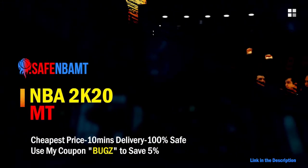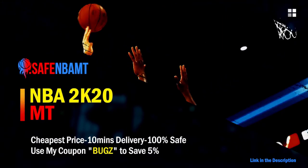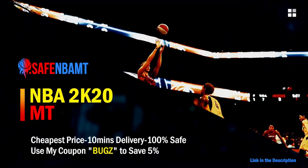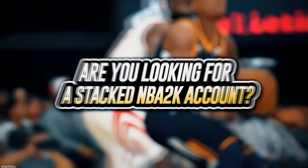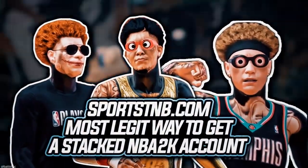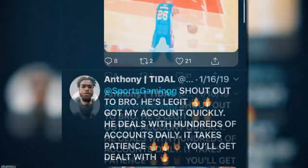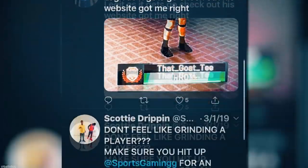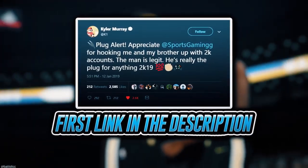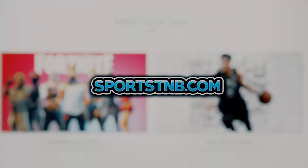What's good guys, if you want cheap, fast, and reliable NBA 2K20 MyTeam coins, head on over to nbasafe.com and use code 'bugs' for five percent off at checkout. If you're looking to buy a stacked NBA 2K account with max badges and more, visit sportstmb.com — he's been in the community for years and has hundreds of reviews. Click the first link in the description to get your account today.